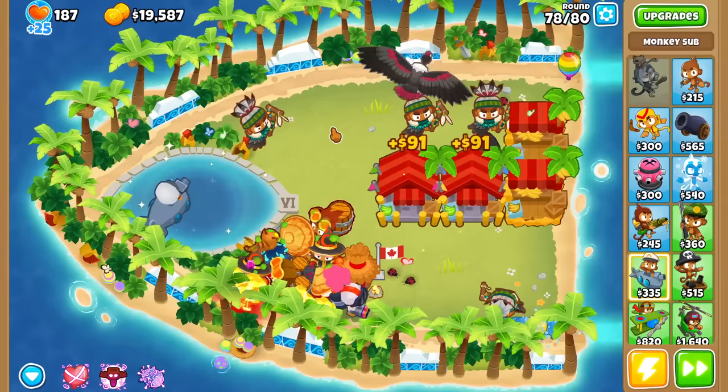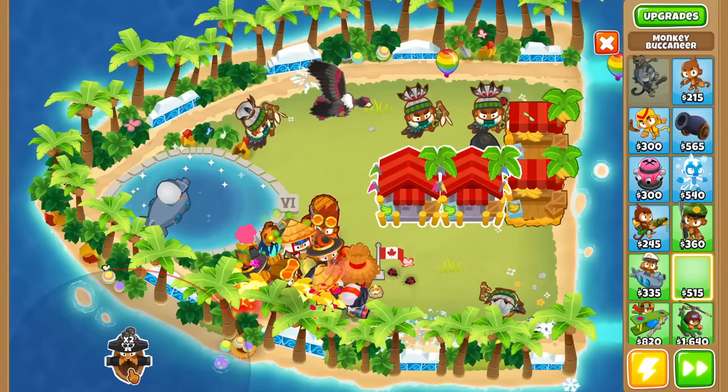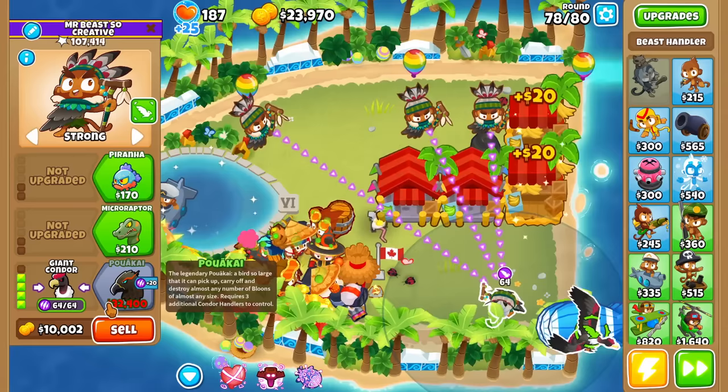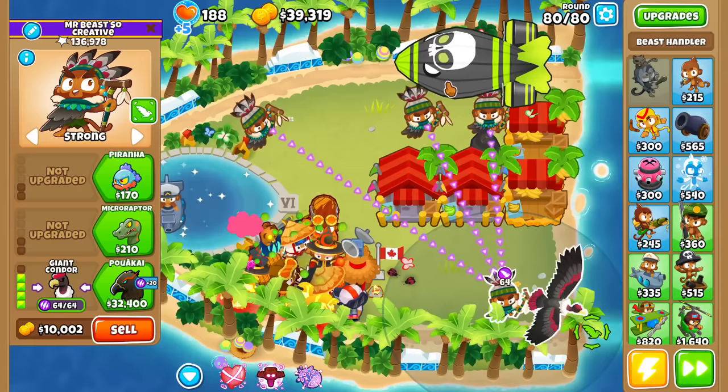Let's read the Poakai description: 'A legendary Poakai, a bird so large that it can pick up, carry off, and destroy almost any number of balloons of almost any size.' It requires three other Condors, which we have. It cannot hook a ZMG — and because it can't hook it, it can't even do damage to it, which is the unfortunate part.